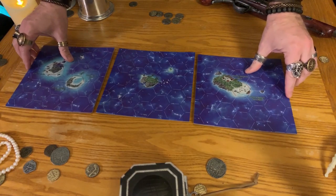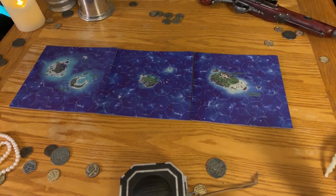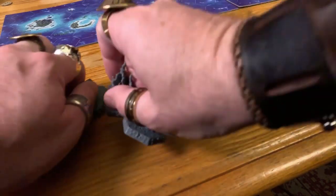Then each player picks a starting tile to attach to it on either side. Are you British or are you pirate? Pick a faction and take all the minis — red for British and gray for pirates, until you paint them, that is.